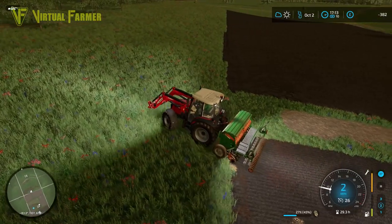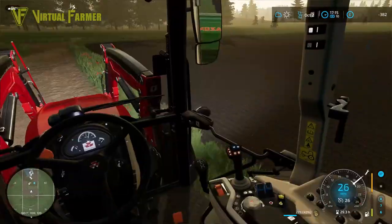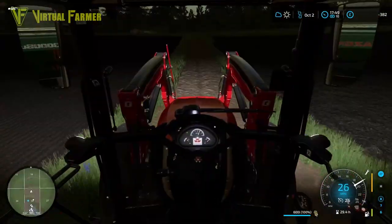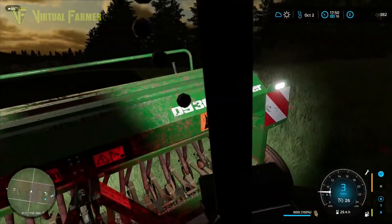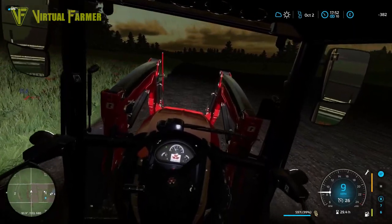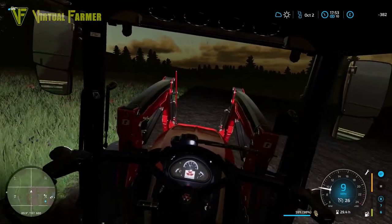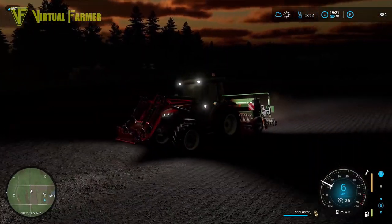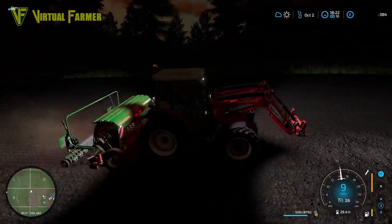One field down and one to go. It's 12 minutes past five and we need to go refill with seed because we're down to 45%. We'll head back, grab more seed, and get the second field done. It doesn't look like we're going to get any rolling done today. The sun is setting and we've got a full seed up now — let's see if we can actually get this second field seeded before it gets too late. It is incredible how quickly it's getting dark at this time of year; the sun's dropped below the horizon and it's gotten really dark really fast.